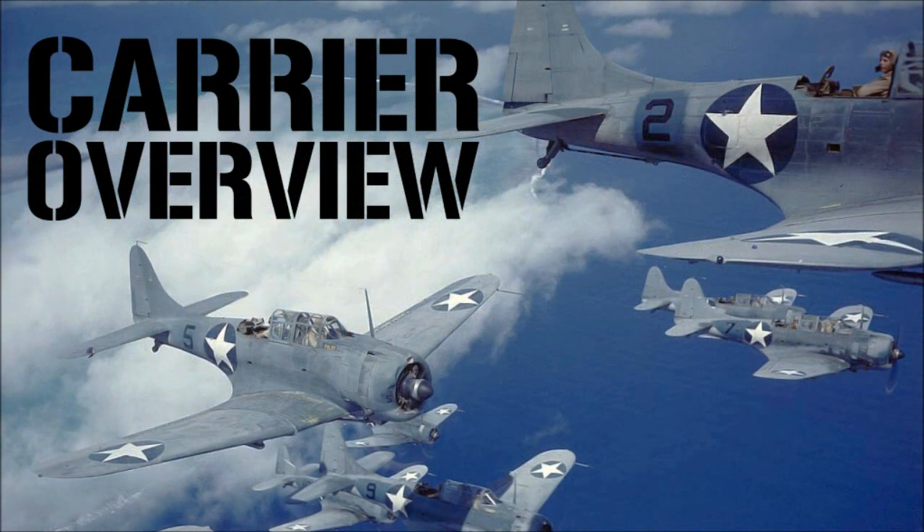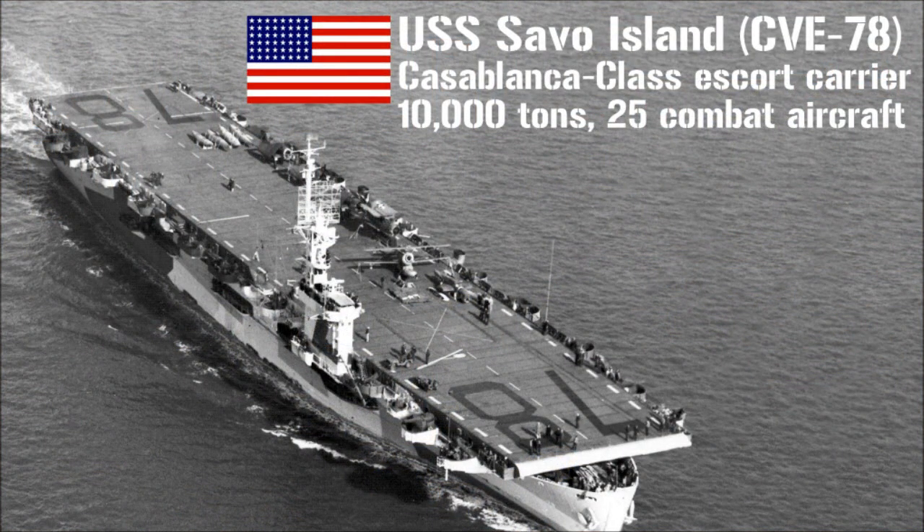Before we climb into the cockpit, let's look at a few characteristics of World War II aircraft carriers. In the 1930s and 40s, carriers came in three basic types. Small carriers were called escort carriers, often converted cargo ships or tankers, carrying in some cases as few as six second-rate aircraft. Originally used to help escort convoys, hence the name, across the Atlantic, their aircraft were superb at depth-charging German U-boats.